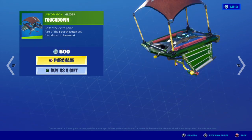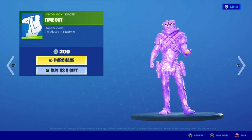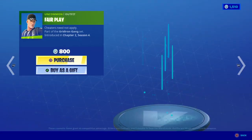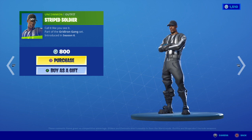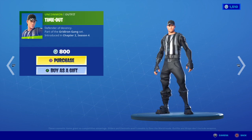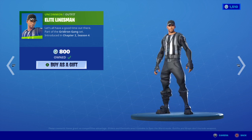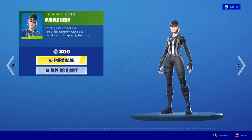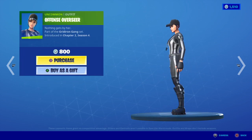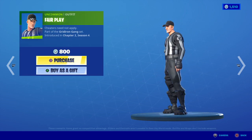Touchdown, just a basic glider. Timeout. These skins are so cool. We got Fair Play, Stripe Soldier, Offside Officer, Timeout Elite, Linesman - which is my favorite one - Replay Ranger, In Zone Expert, Huddle Hero, Offense Overseer, Whistle Warrior. Back to Fair Play.